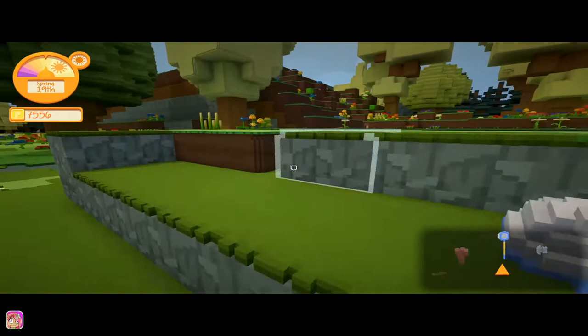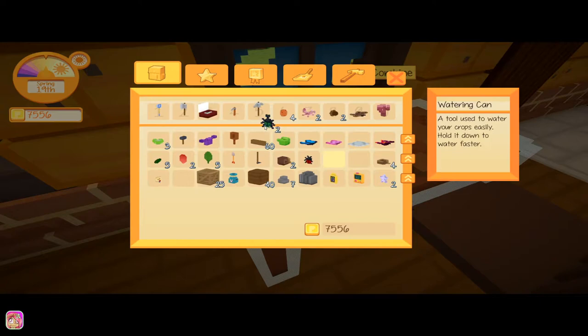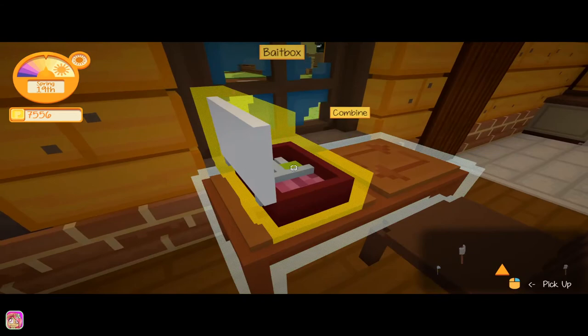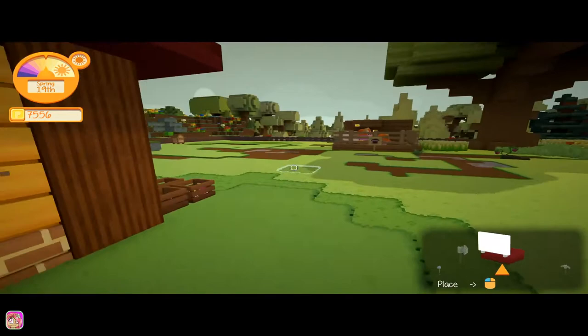We need our simple box, I think is what it was — this one — and our rhino beetles. So cool that we found those finally. So we need to put it right there and right there. There we go! Yay — bait box! So now we have our bait box.